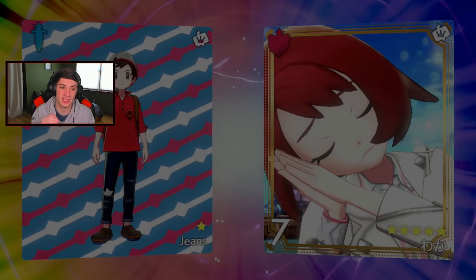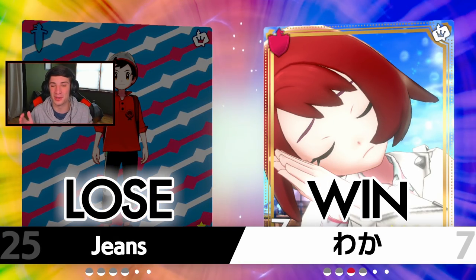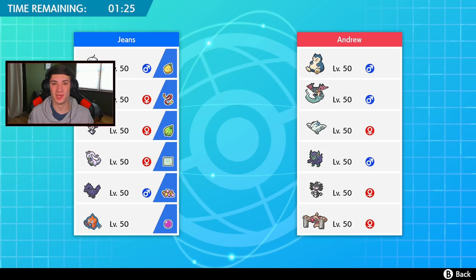I thought Torkoal wasn't a threat so I went after Rotom instead, but he Yawned to get the win. Your boy is so mad at that play — usually I read the Max Guards but this time I tried something else and made the wrong call. We played that one really really well up until that last move. Wrong call and we ended up losing the match.